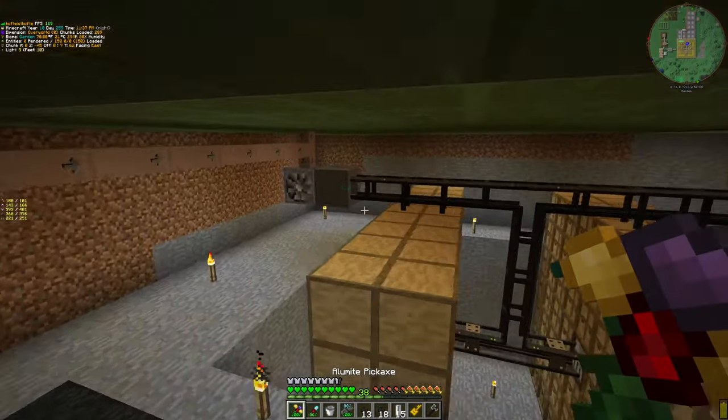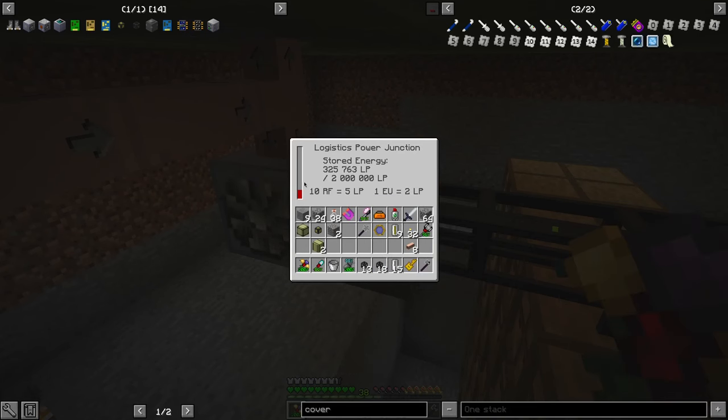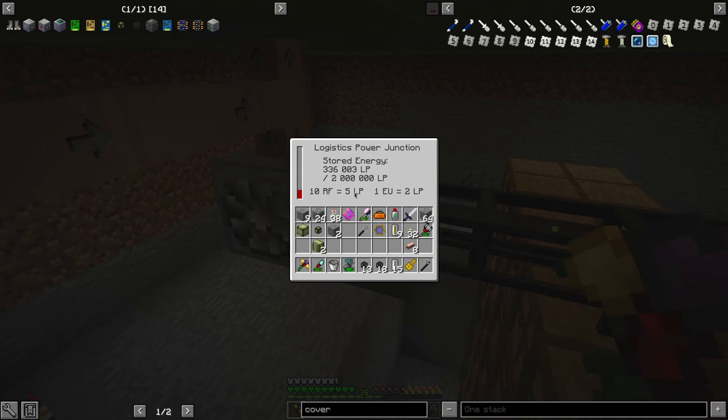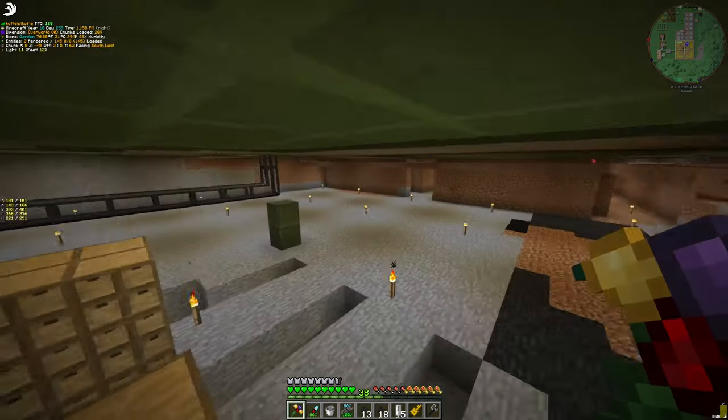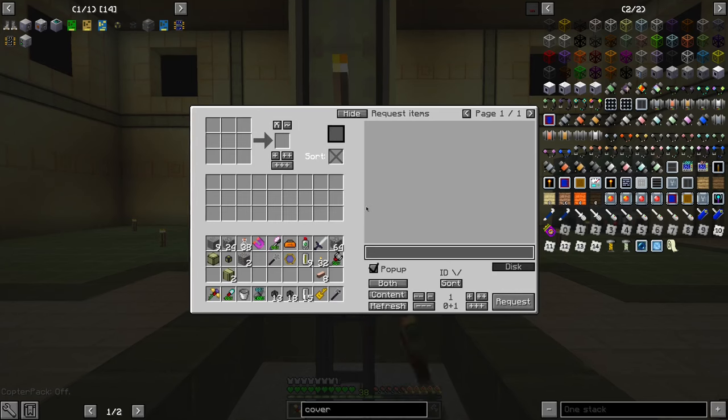A good thing to do is — your power usage is how much power using. Stored energy — you don't see how to show your used energy. So we will look at it in the future. And voila, we have a logistics pipes network.